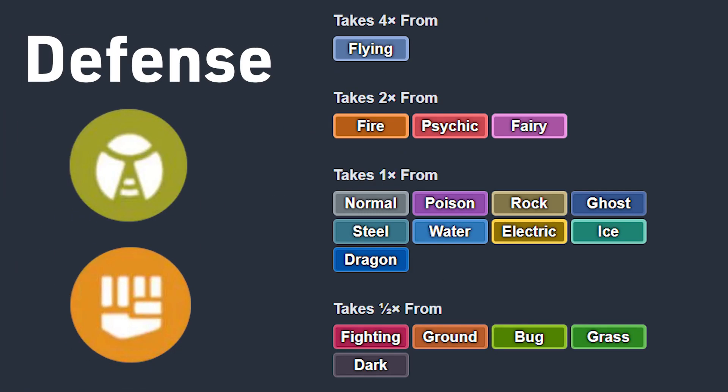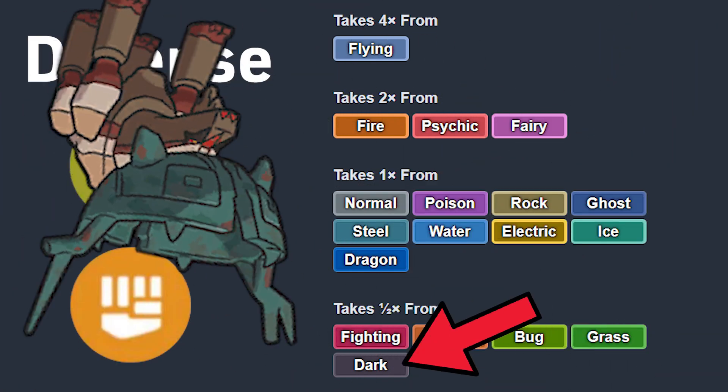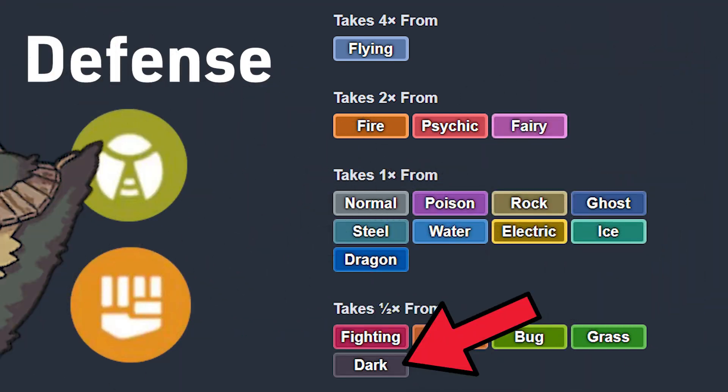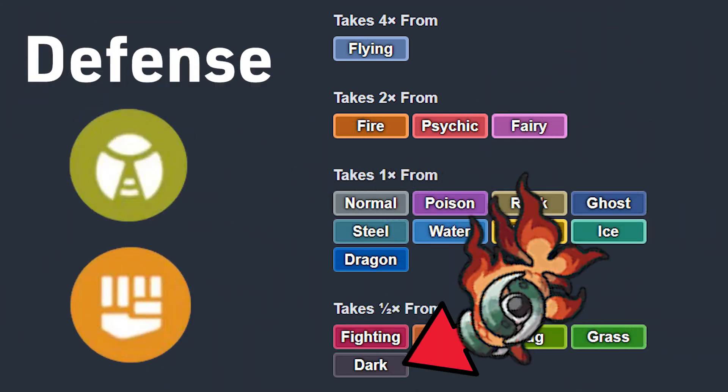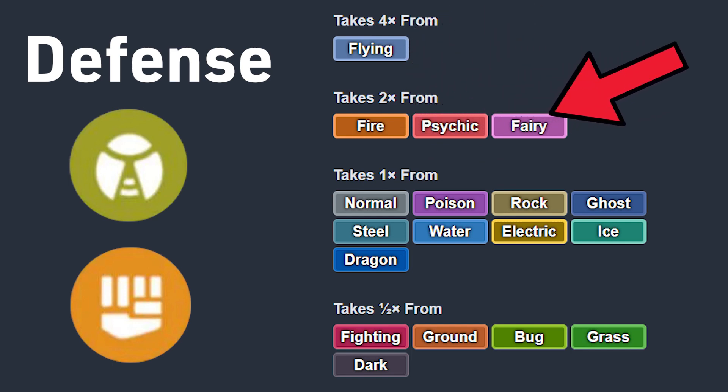Bug/Fighting is decently good on defense. Bug means you resist Ground and Fighting, so Slitherwing resists all STAB attacks from the powerful Great Tusk. Dark resist is also very useful, and means in future series Slitherwing will be very strong into all Treasures of Ruin except for fiery Chi-Yu. The Flying, Fire, Psychic, and Fairy weaknesses aren't great, but only four weaknesses is also pretty good, and Terastalizing can help with these weaknesses.